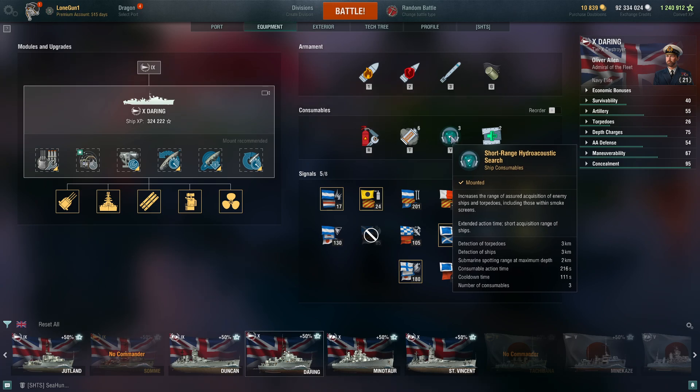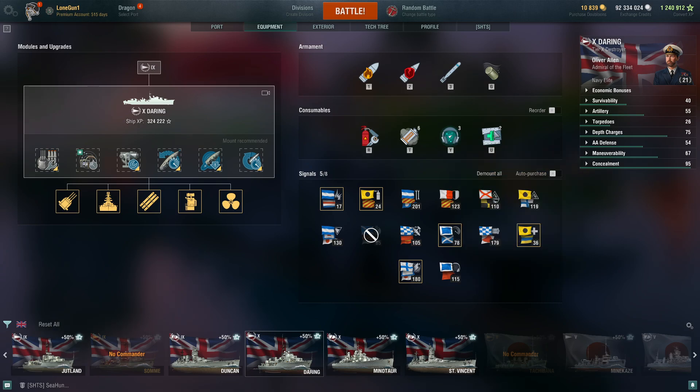The Royal Navy hydro detects ships at three kilometers, but the important thing is how long it lasts. You get over three and a half minutes of hydro, which is pretty competitive, with a cooldown of just over a minute — 111 seconds. So for most of the match you will have hydro up, which is very useful and gives you a lot of detailed information.